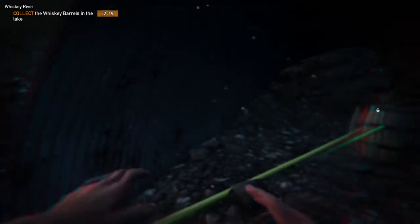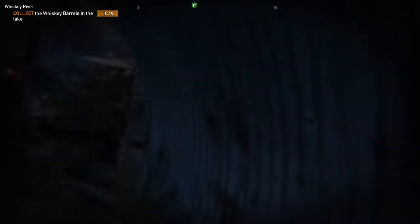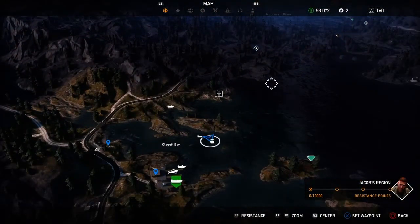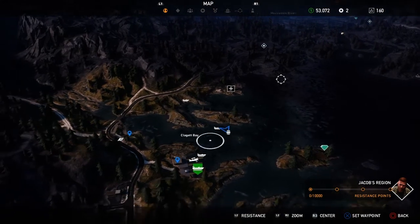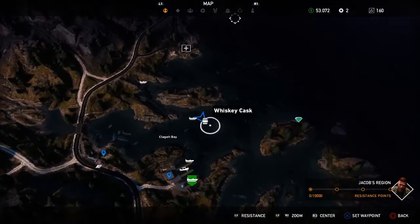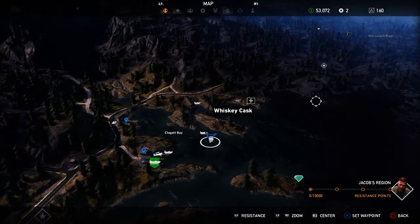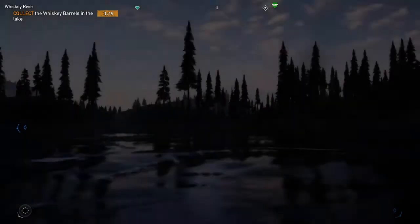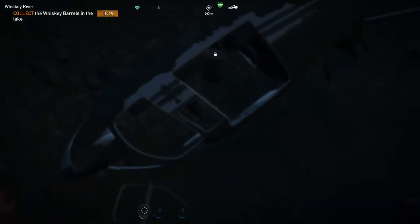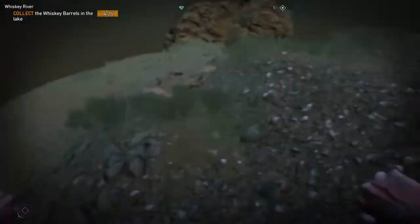Here is a picture of it — it's down in these little tunnels. I ran across another barrel and it is right here in Claggett Bay, right in the middle of everything. You can kind of see a little yellow deal right here in the water. Right here beside it there's a helicopter underneath the water, and inside that helicopter is a barrel. That makes number four.